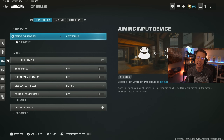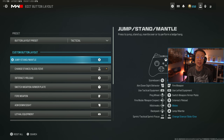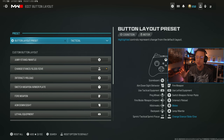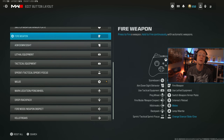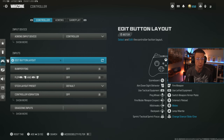Huge thank you to Thrustmaster for sponsoring today's video. First things first with your button layout — the number one thing I'd recommend, unless there is a button layout preset that perfectly changes what you want, which for me personally is tactical. I can just use the back button on my controller and slide cancel off my thumbstick. But if there's something specific you absolutely want to change, you can custom map it here. I'd recommend doing that first, unless there is a specific layout that just works perfectly for you.